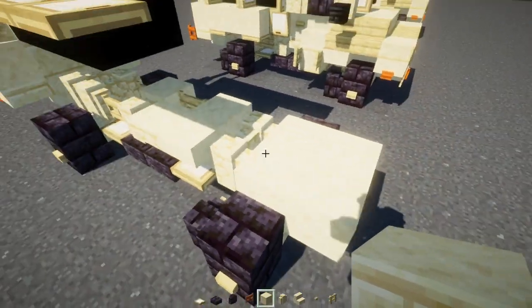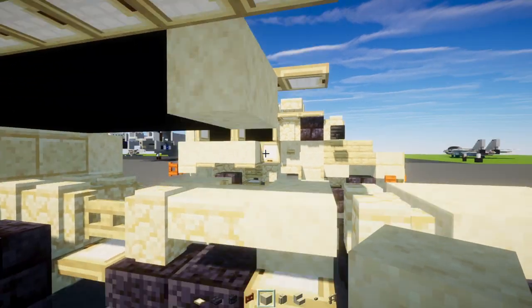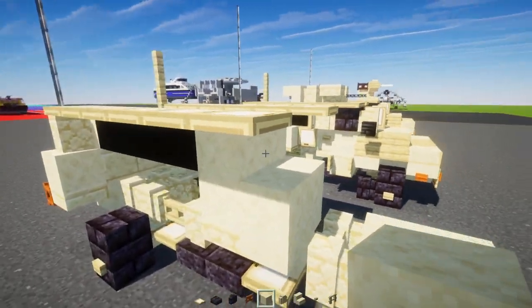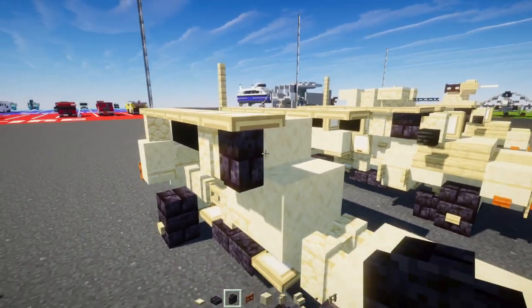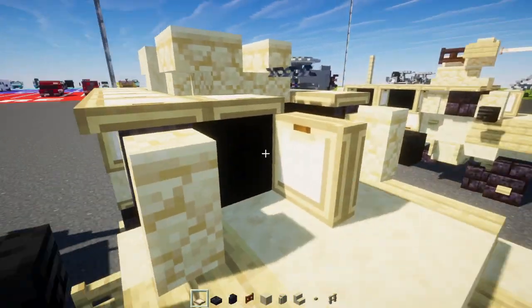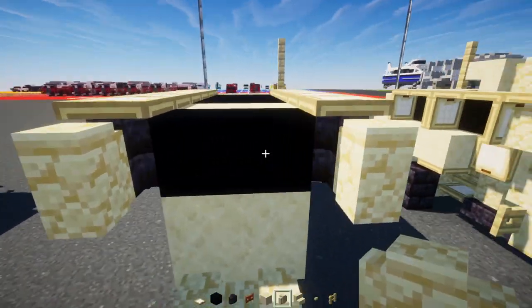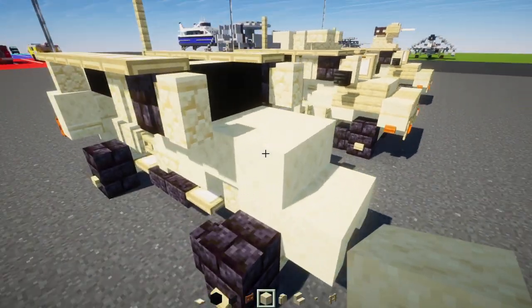Over here, add a smooth sandstone block and make an L-shape — just a two-blocks-wide L shape. On the side, place a sandstone wall, then a polished blackstone brick wall, then another sandstone wall. In the middle, add black concrete two blocks wide with the same walls on the other side, and a two-by-two of smooth sandstone blocks in the center.